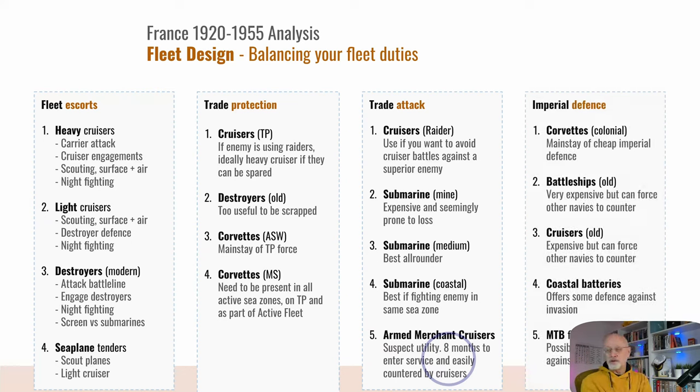Imperial defense: send your colonial corvettes as the mainstay in areas where you think the enemy will come, then sticking an old battleship or some old cruisers might be useful. Yes, they could be overwhelmed and they're more expensive than corvettes, but they might be a battle force to hold things off until your main fleet arrives from afar. For France, Southeast Asia would probably benefit from some cruisers waiting for the main fleet to arrive, primarily there to help ward off any invasion. Investing in coastal batteries and motor torpedo boat flotillas — I did build quite a few motor torpedo flotillas, but they never really did anything, as far as I'm aware.